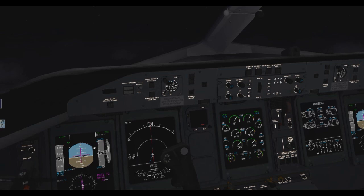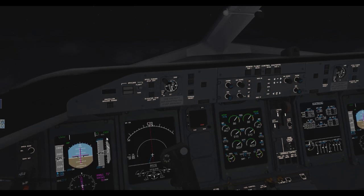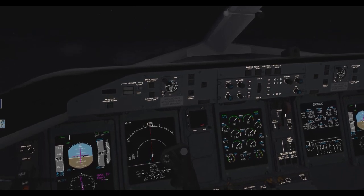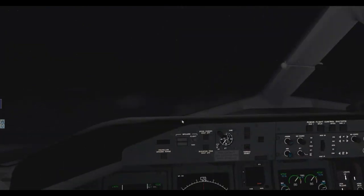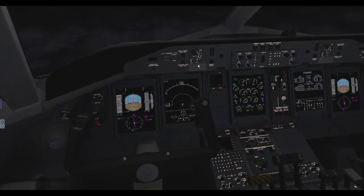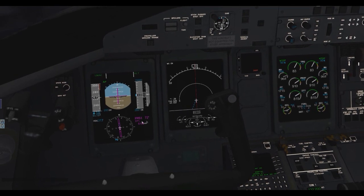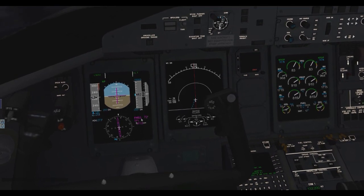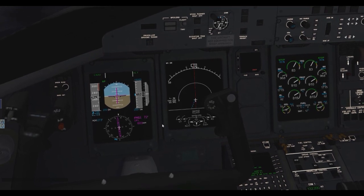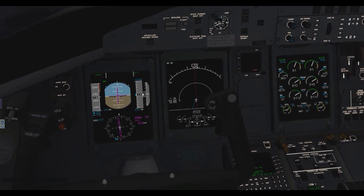I'm going to try to keep increasing our speed. I don't want to go full thrust because that will overheat the engines — something we definitely don't want. Back in the cockpit, we're now 10 minutes and 20 seconds into the flight, 6.1 nautical miles out from IPL — Imperial, India Papa Lima — and we're just now reaching 15,000, our cruising altitude.